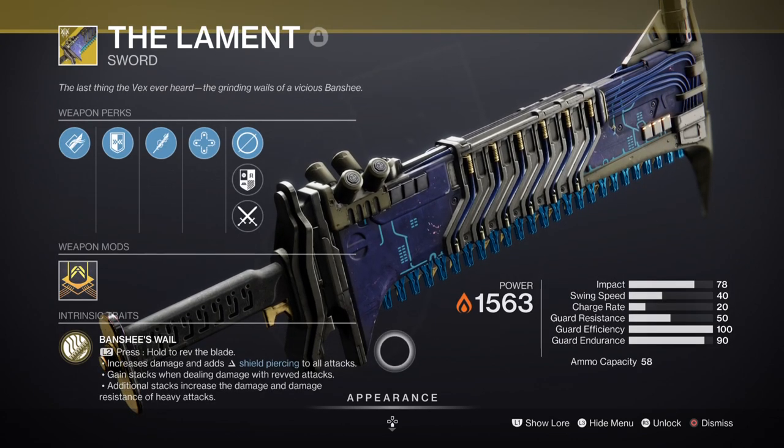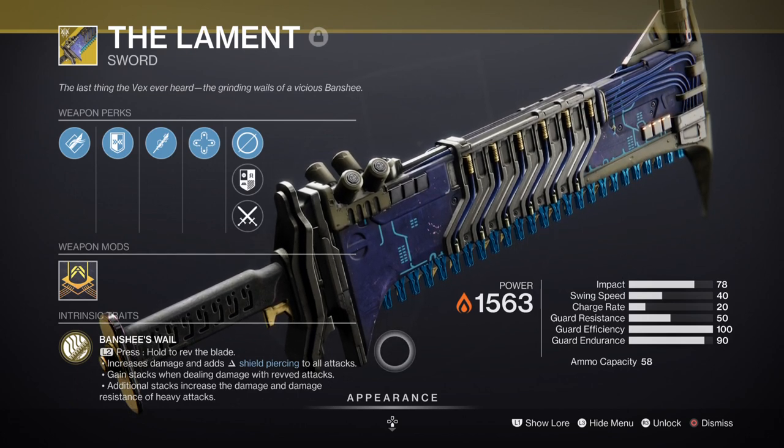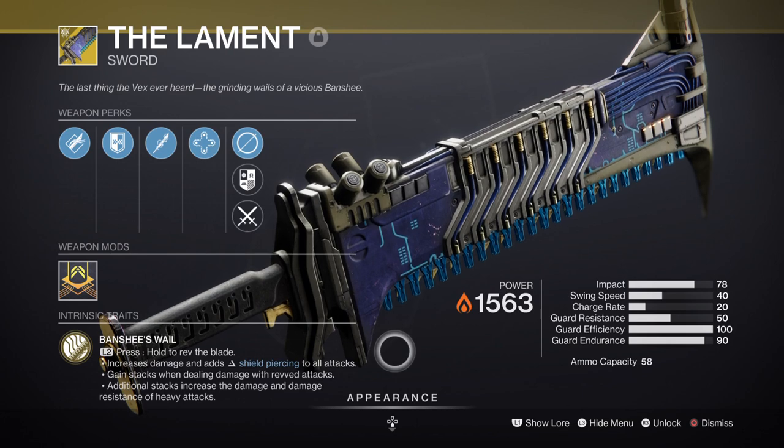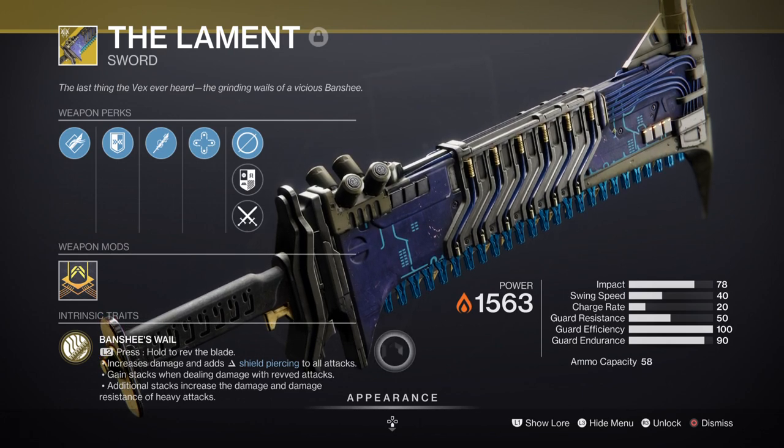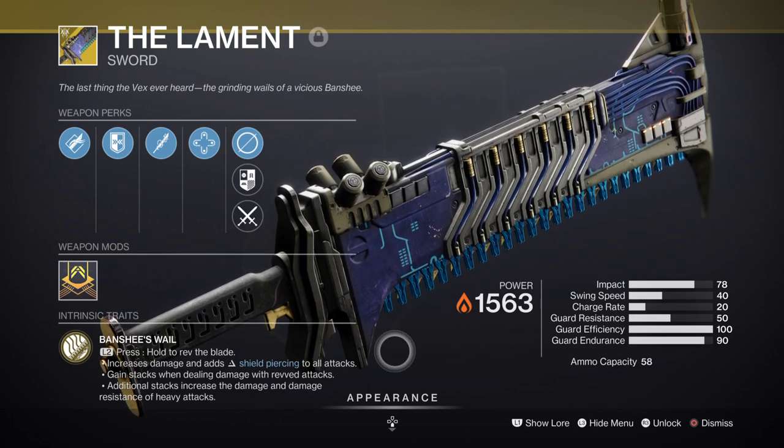For heavy I went with the Lament exotic sword, which makes a perfect setup for this CQC build. With Frontal Assault active and Loreley Splendor, we can use this to effectively take on bosses of all types at close range, deal hefty damage, and not worry too much about dying since we have active heals going.